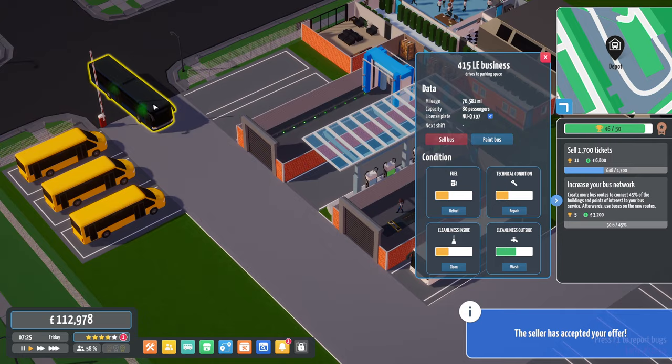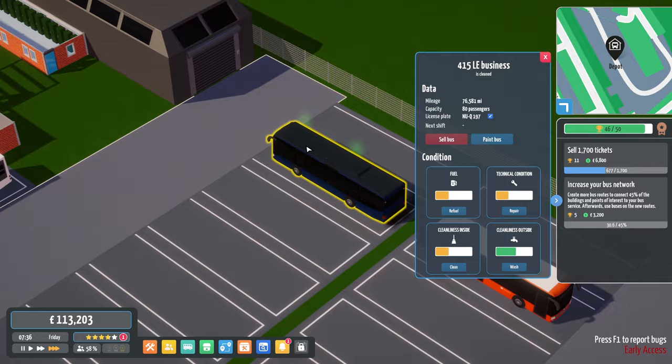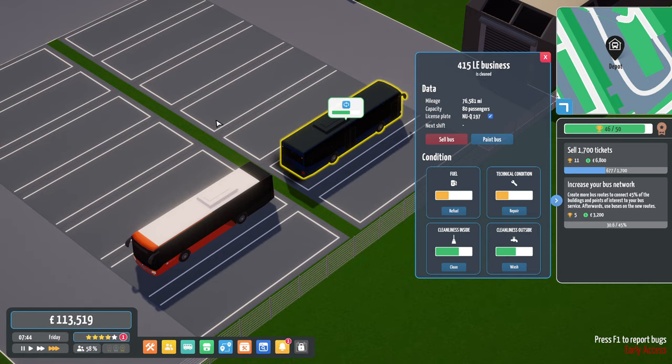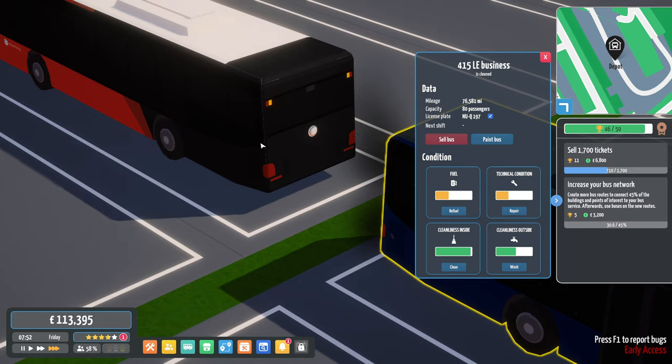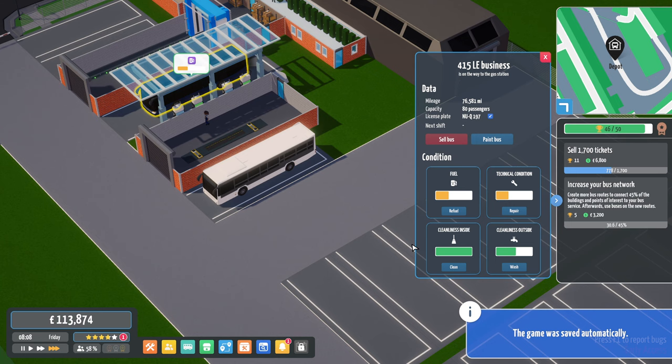We've got things like sprinters, but look at this one — it's awful. Let's get it sorted. We'll clean it first so that our drivers and mechanics don't have to work in a terrible environment. I could just have a fleet of Cetras but I really wanted to make it a bit nicer. We'll fuel it and then repair it straight away after.